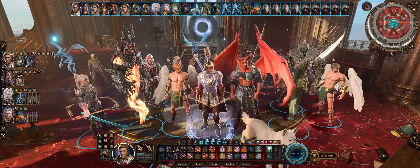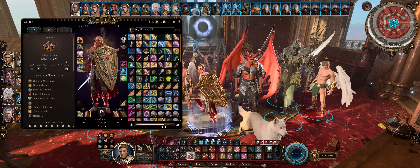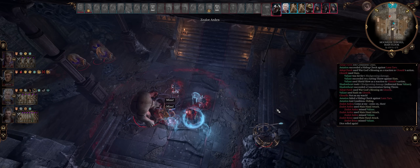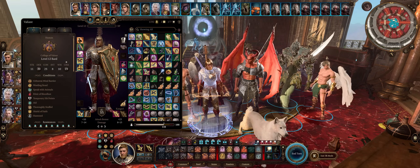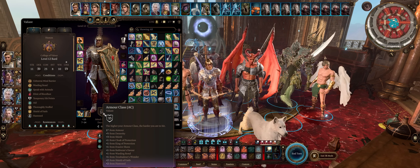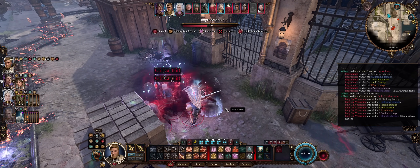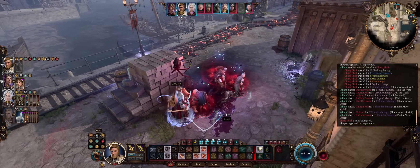Welcome to this BG3 guide for my very first College of Valor Bard build. This makes for the tankiest bard character possible because you have proficiency with both medium armor and shields. We'll be going for the classic sword and board style to combine extreme armor class — higher than 30, even 35 — for a very versatile character that can attack enemies at melee, tank, and provide great support and damage from bard abilities.